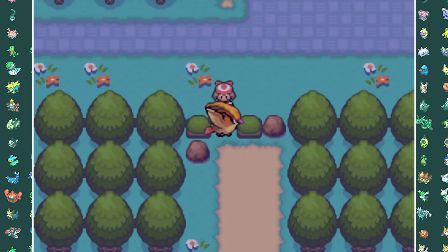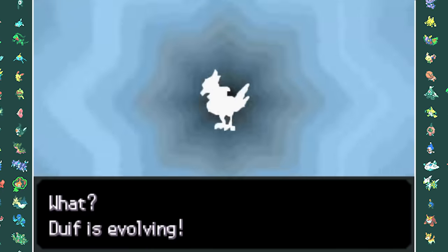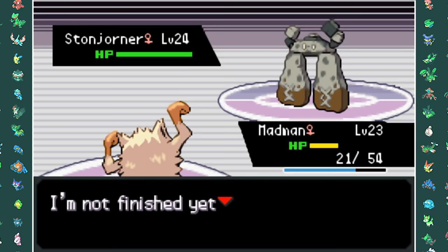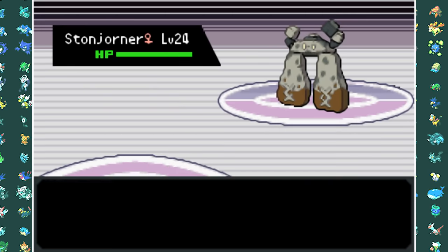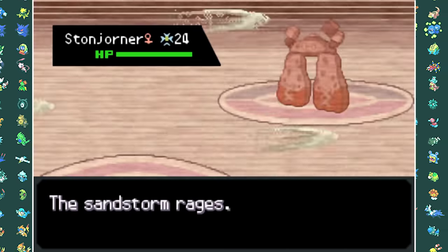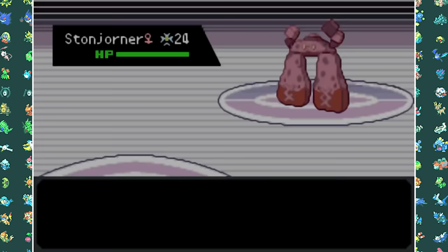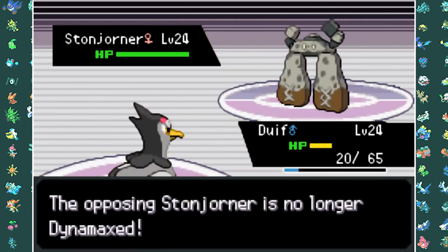Before taking on Brock I decided to evolve Hoothoot into Noctowl, Taillow into Swellow, and Pidove into Tranquill. Brock of course only uses Rock-type Pokemon which obliterate my entire team, so basically the only thing I had to fight him with was Mankey. Brock's team consists of a Stonjourner, an Onix, and a Tyranitar. While I could mostly take out the Onix and Tyranitar, the Stonjourner gave me the most problems — it has a ridiculous defense stat and it's EV-trained to outspeed most of my Pokemon. He loves to Dynamax and sweep my entire team.